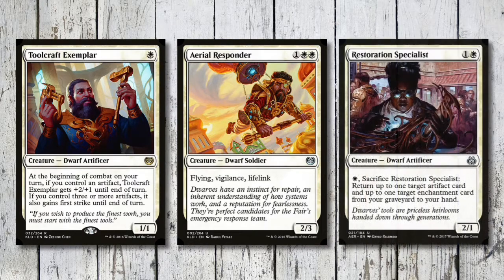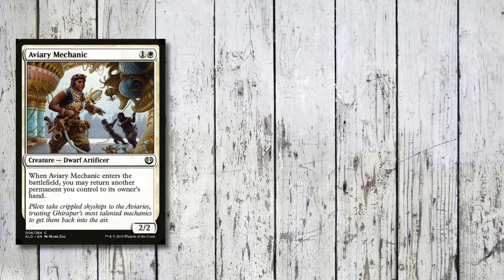Then we've got Restoration Specialist, one and a white for a 2/1. We can pay a white and sacrifice it to return up to one target artifact card - probably a vehicle - and up to one target enchantment card from our graveyard to our hand, so that's going to come in very useful. Aviary Mechanic is two mana for a 2/2 - when it enters the battlefield, return another permanent you control to its owner's hand. We might want to bounce that Recruiter back so we can start stacking the top of our deck yet again.